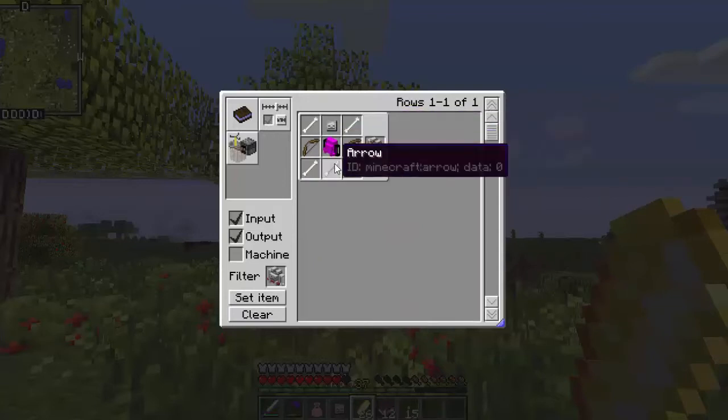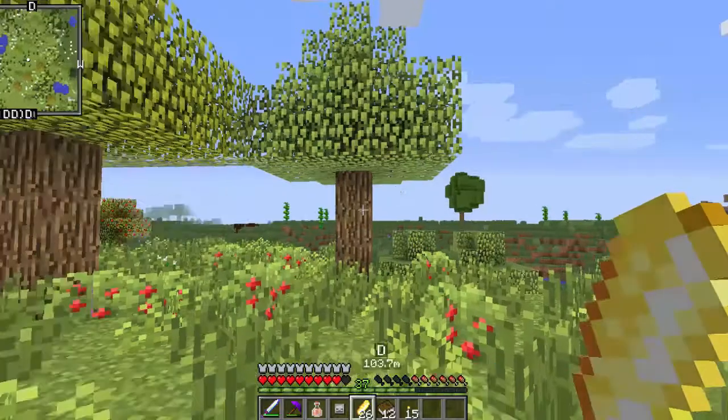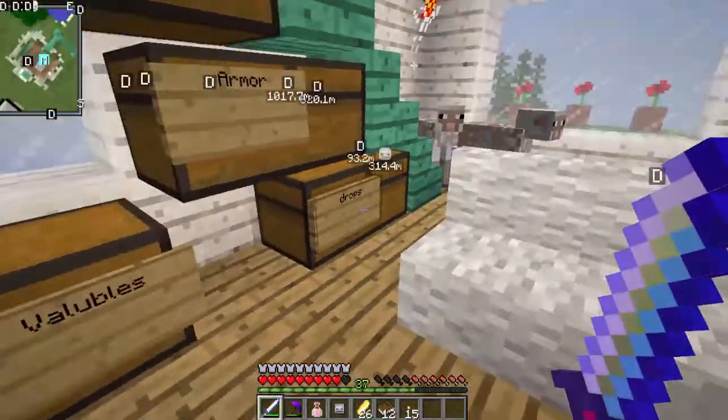What good luck! So we have the adventure backpack. Something's a little bit messed up with the backpacks, I can see. We needed arrows, bows, and bones — and the skeleton head, obviously. Now let's see if we have any bones.